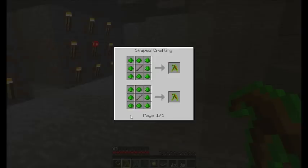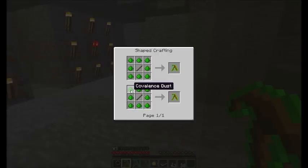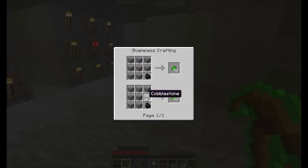Next we have the divining rod. Here's the recipe for the level one divining rod: it's a stick and some low covalence dust. Each level thereafter requires the one before it all the way up to level three, and each level requires the next tier of covalence dust. The green covalence dust is just cobblestone and charcoal, giving you 40.